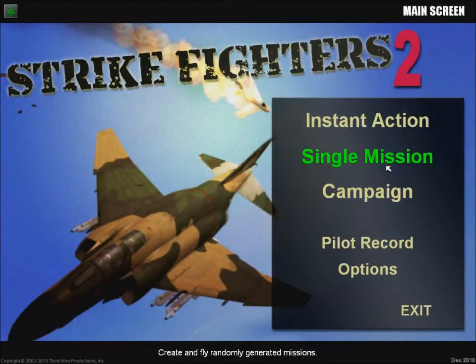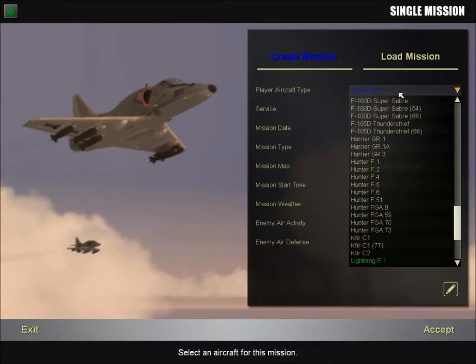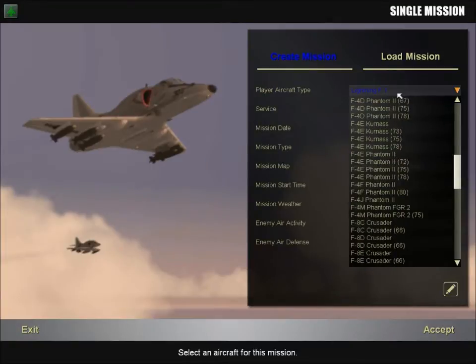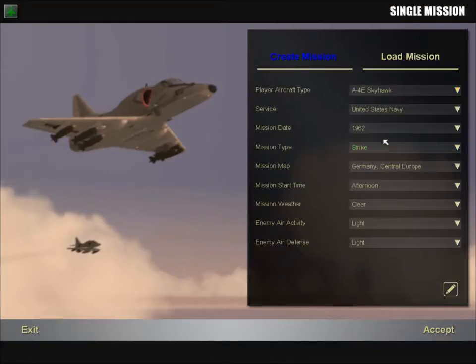Hello and welcome to the second video of me showing off Strike Fighters 2 Europe Expansion Pack 2. There's one particular little feature I know that many have been very eager to get their hands on. I'm gonna choose Skyhawk, go for Anti-Ship, and then enter the Mission Editor.